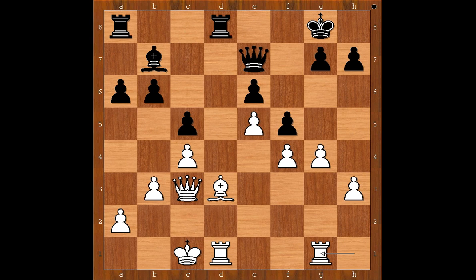Black to move. What is the best move for black in this position? What would you do? Magnus Carlsen played the best move: Qxh4.